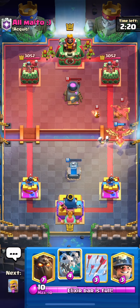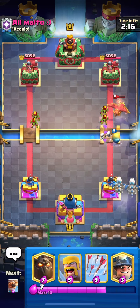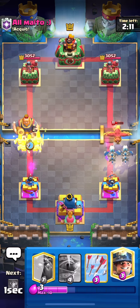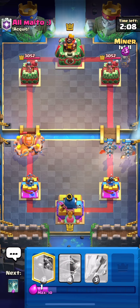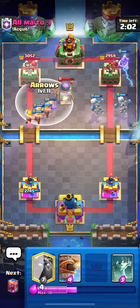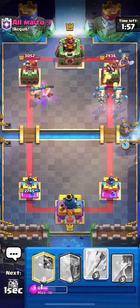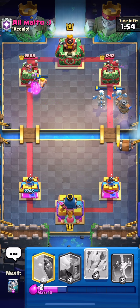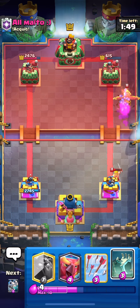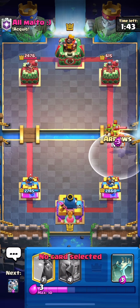This guy's running furnace, phoenix, goblins — I have no idea what he's cooking. Going barbarians and miner — we've got a split lane push coming in, very nice. I wanted to get the timing to arrow the last fire spirit and get more barbarian damage but it didn't work out. We got the damage we needed regardless.